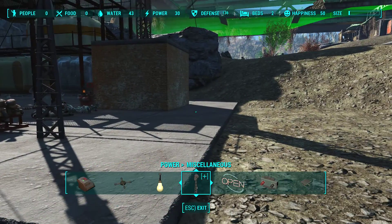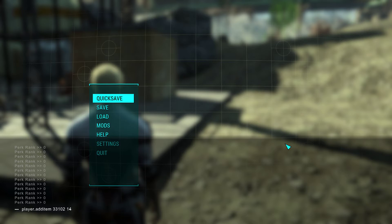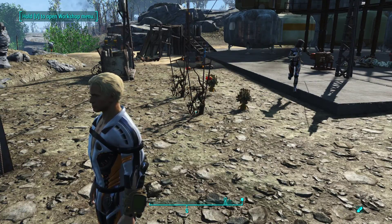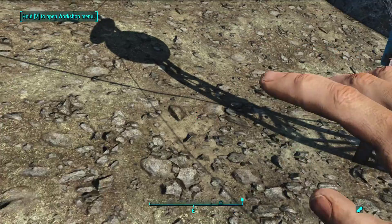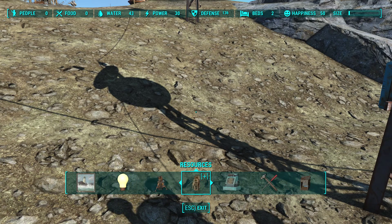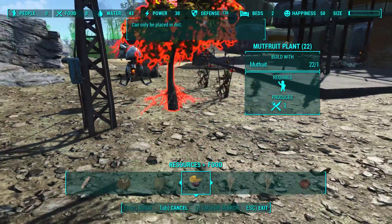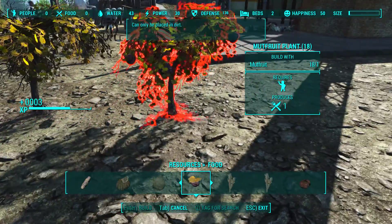We're going to use our handy cheat and add some mutt fruit. They may have the world's most monotonous diet but at least they've got somewhere to eat, which is more than a lot of people in the Wasteland can say. We're going over here to set up our farm.